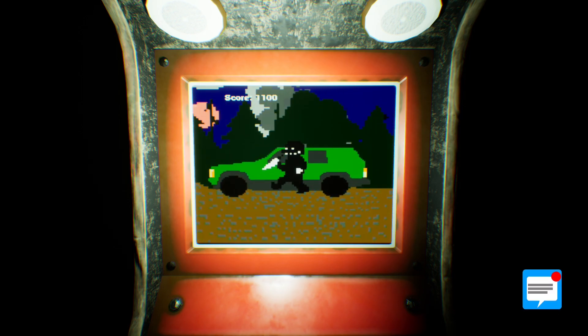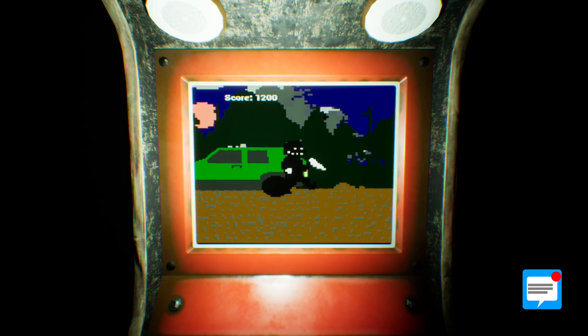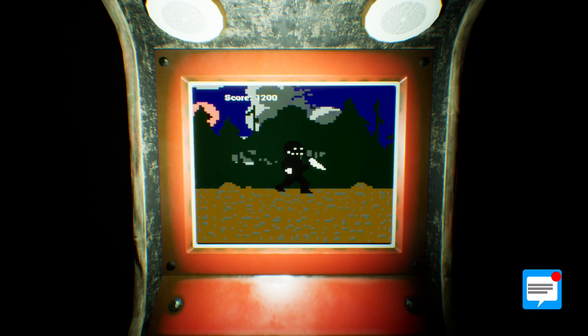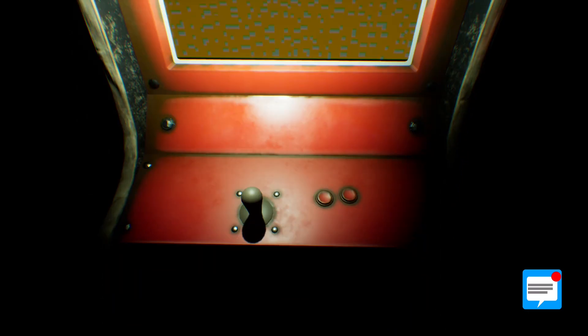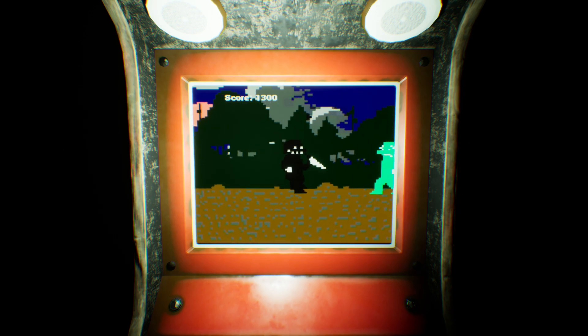Wait a second — that car looks familiar, doesn't it? We have another message, but we're having too much fun to stop playing. What does it say? Roads closed, and there's cops everywhere? What the heck is that all about? So our friend's not coming after all? Oh well. Let's see how high a score we can get.